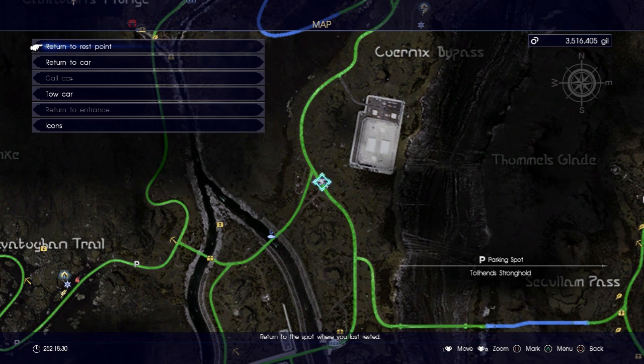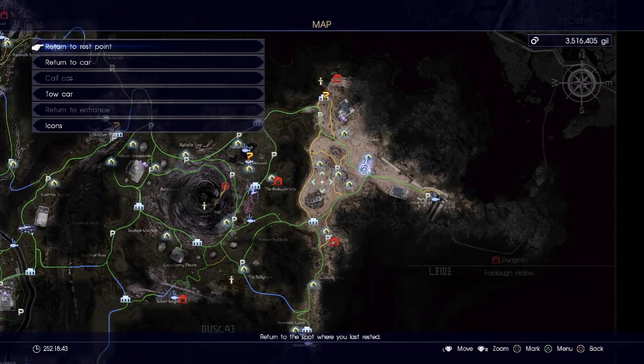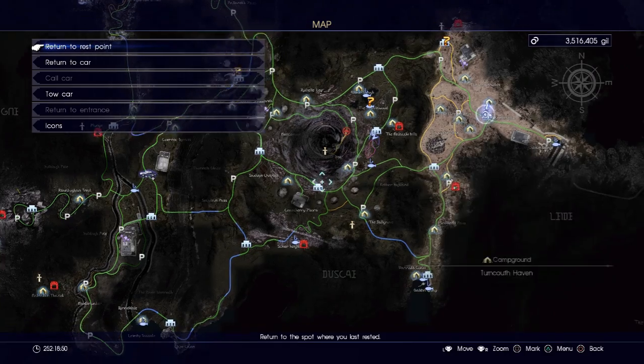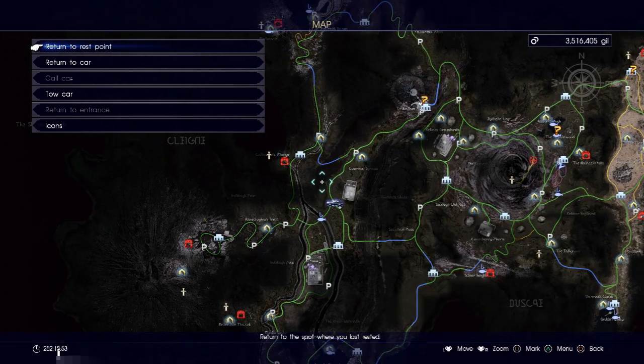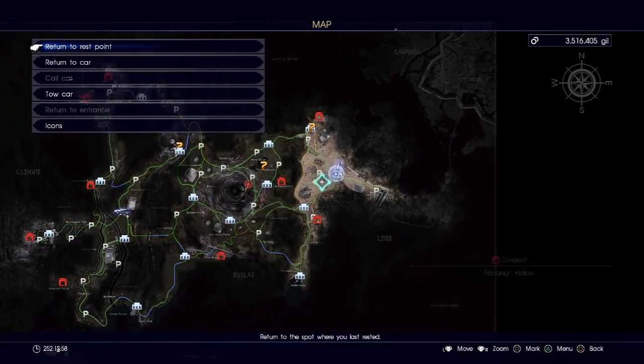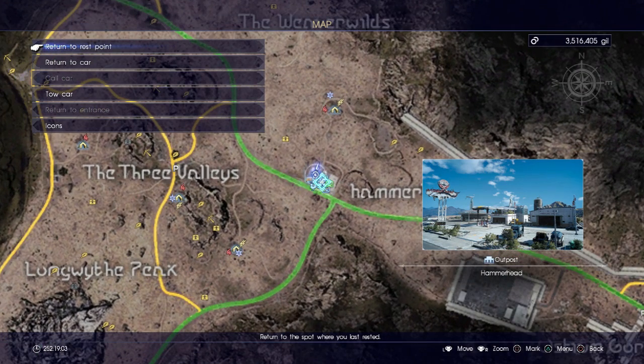Once you have parked your Regalia here, board your chocobo — or run on foot if you want to get some exercise — and work your way all the way back to Hammerhead. That is probably going to be the longest part of the setup. Once you have done all of that setup and made it back to Hammerhead, that is where the magic begins to happen.